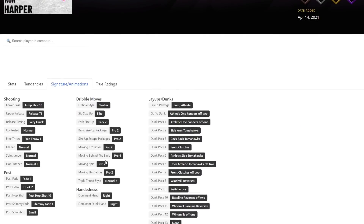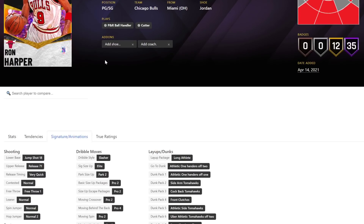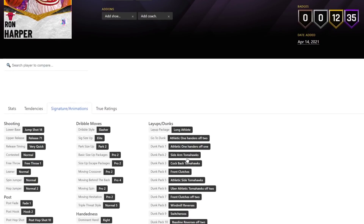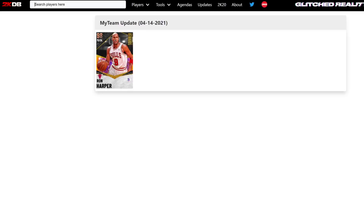He has Pro 2 Escape, Pro 2 Size-Up, which is good, and a slasher dribble style. The guy can't quick stop on next gen. You cannot run him as a primary ball handler on next gen — he is not going to be it at all. He can still carry behind the back though, and he has good dunks. He's going to be decent on current gen.